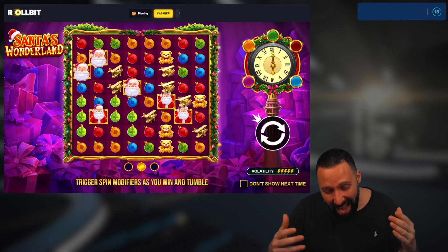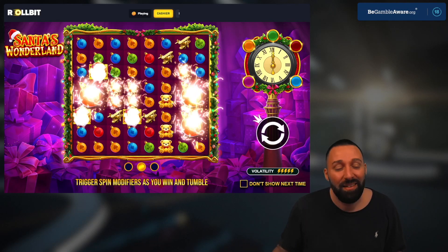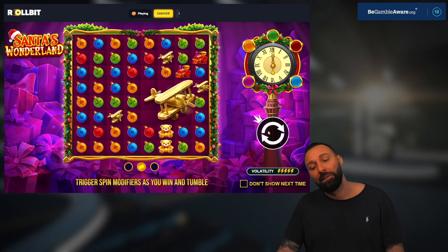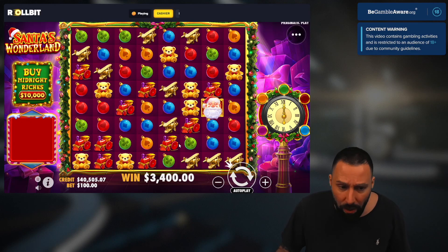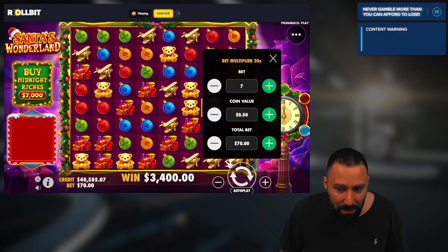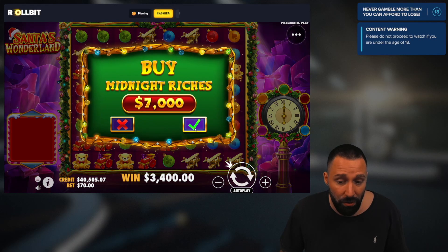What's up gang, welcome back to another episode of Degenerate Shit with the family. Today we're going to be doing it on Santa's Wonderland. Hear me out — I know that we've said before, David, this game's banned. I saw the comments, I read what you guys said. I want to give it another chance, guys. It's basically a discount Gems Bonanza, right?